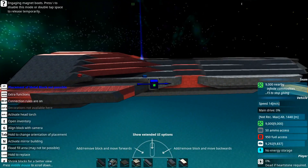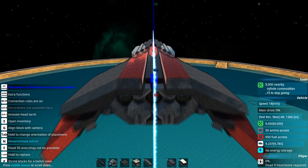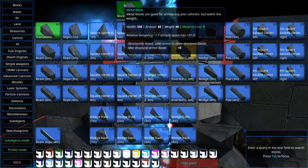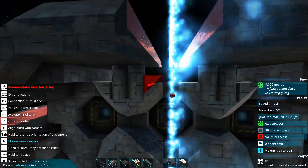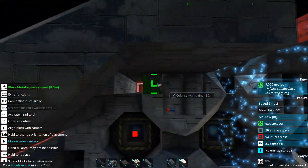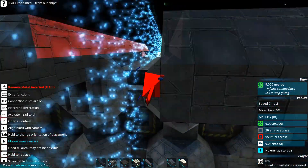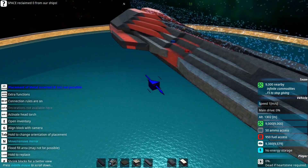I wonder what altitude I actually want to be at. Right now I've just set myself to 1,300 — I can't quite remember when space starts in From the Depths, so I'll have to check it out. Because if I want to have a very low chance of anything hitting me, especially missiles and cram, the higher up I am the better it's going to be. But at the same time, the higher up I am, the weaker my lasers are going to be. So it's going to be a matter of give and take.